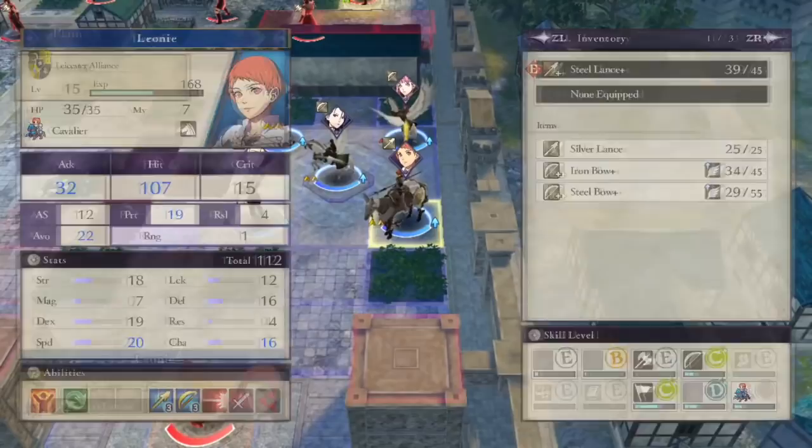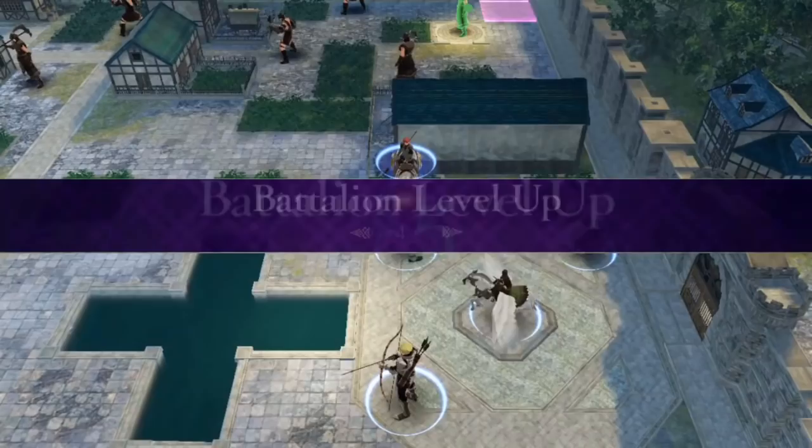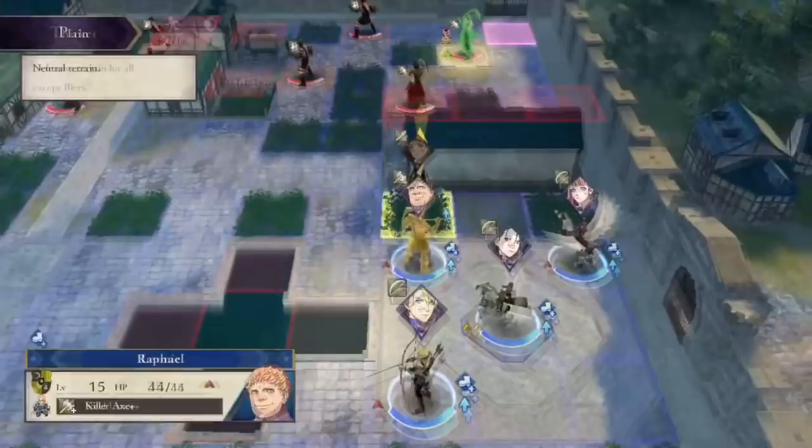You probably already noticed this, but route maps are a lot tougher than kill boss maps. Pretty simple maths, really. Kill boss means kill one enemy to clear the chapter quickly. In route maps, you have to kill every enemy. Even though those enemies are weak, they are a lot tougher to get rid of when there's so many of them.